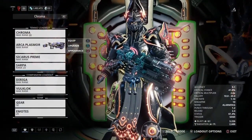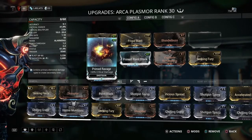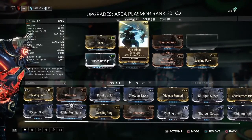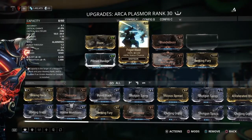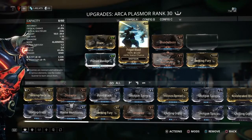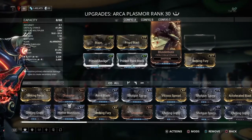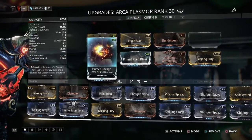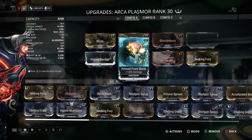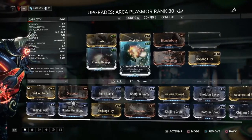My Arca Plasmor is a work in progress pretty much. I got Primed Point Blank on there, I got Primed Ravage which helps a lot when you're trying to take down those Eidolon limbs quicker. I got Blaze but unfortunately I'm still trying to get a mod called Shellshock. I've been busy forming the Lanka — I don't know how to say that. These mods aren't even maxed out yet so I still need a lot more Endo. Got the credits, just need the Endo.